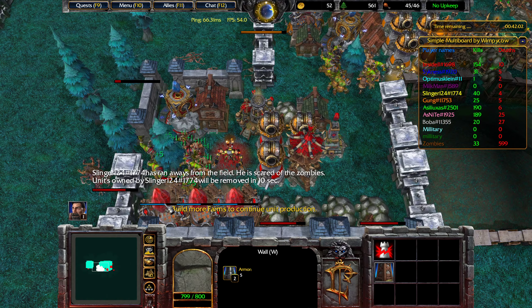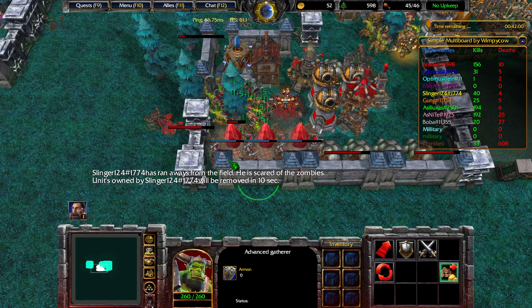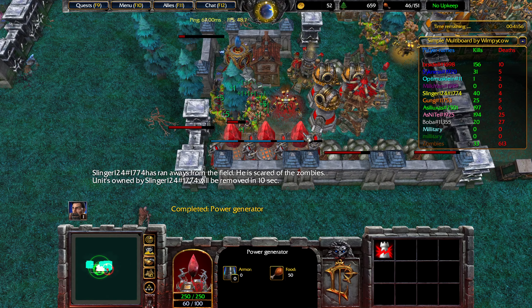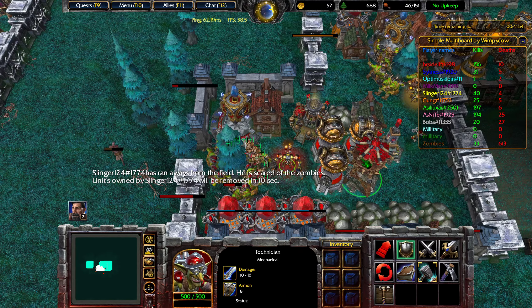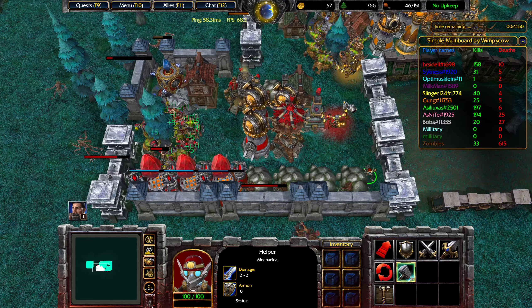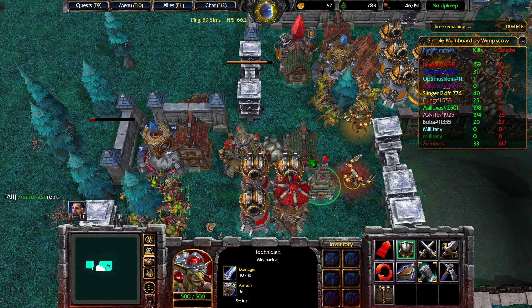Looks like our power plants are almost done — and there we go, just finished. So we now have 150 food supply. It is possible to boost the food supply above this point, but it is quite difficult.